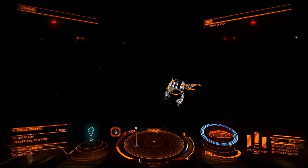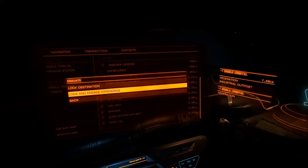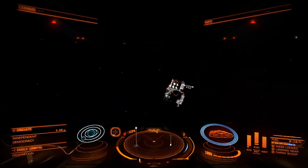So let's make a jump. Where do we want to go? We'll go back to the navigation console and pick a destination. I think we should go to Eravate — so select it, and we want to lock and engage hyperdrive. Actually, we'll just lock the destination for now, and you'll see your target information has now changed to that system. It gives you a bit of information about it as well, and we're pretty much ready to go.